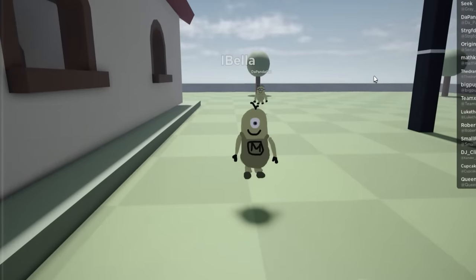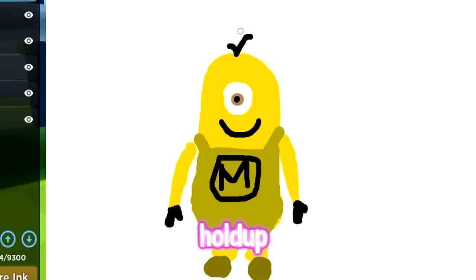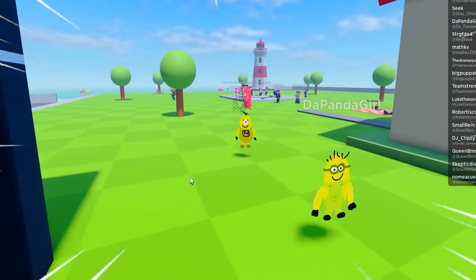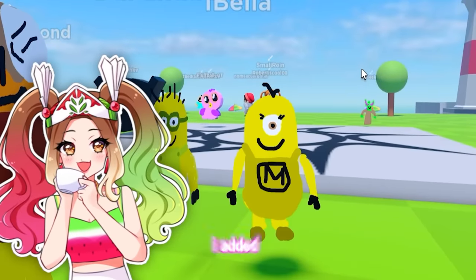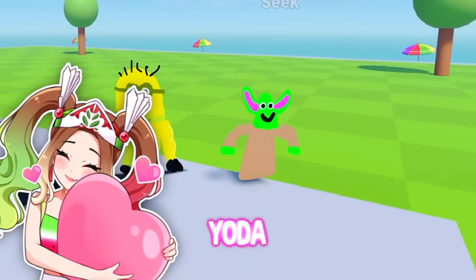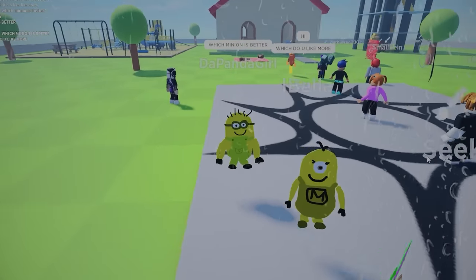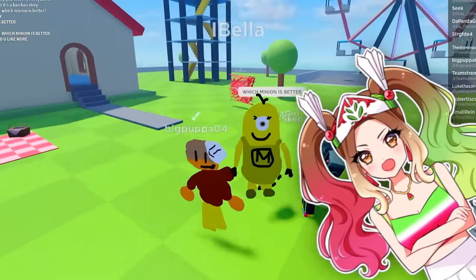No way! No way. I thought you were going to do a banana. Wait, I have an idea — mine's a girl now. They can date. Okay, now we got to ask someone which minion is better. Now that I added lashes, I think mine looks better. It's baby Yoda. They're not answering us. We have no friends. Okay, we're tied — one to one.